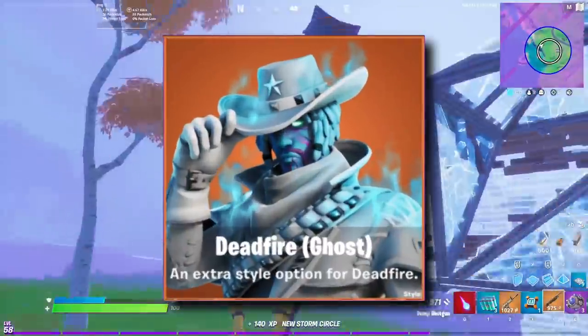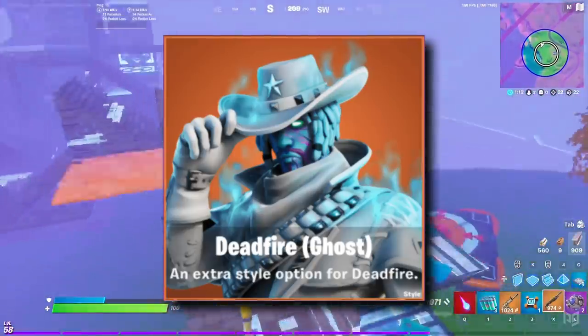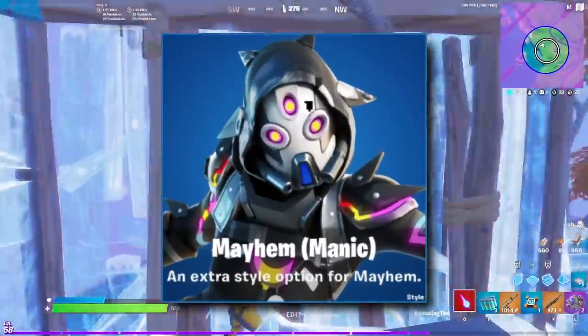There's also a new Deadfire variant, showing that he's joined up on the ghost side of things, as well as a new Rage variant for Ruckus and a Manic variant for Mayhem.